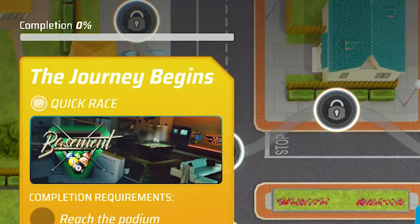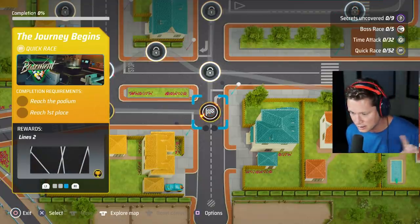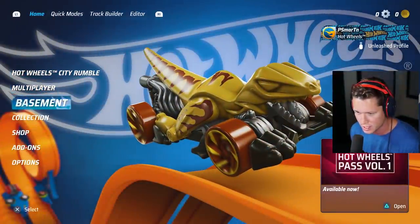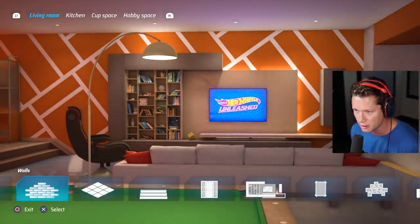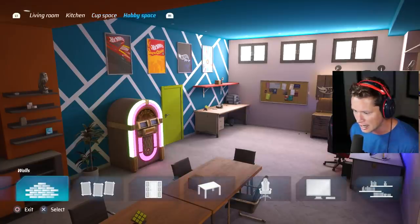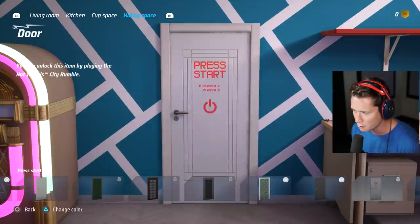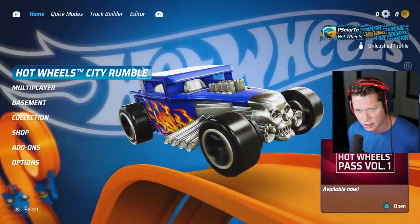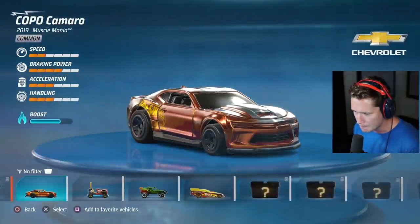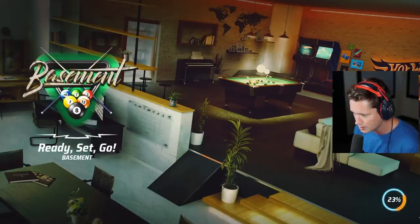The best way to earn coins is to play races. You can see we've got 'The Journey Begins' - a quick race with 30 Hot Wheels coin rewards and a blind box. You can also earn customization options for your basement. We're technically living in the basement here, truly bringing back our childhood. You've got a living room, kitchen, cup space, hobby space - you can change all of these to create your own hangout. We're going to hop into City Rumble with the Copo Camaro.